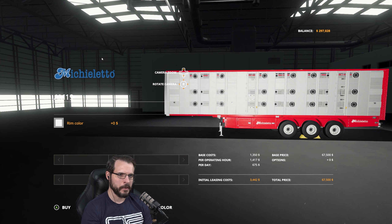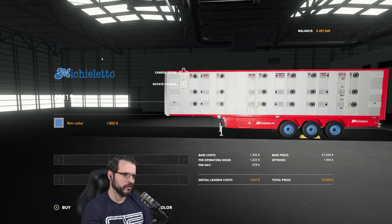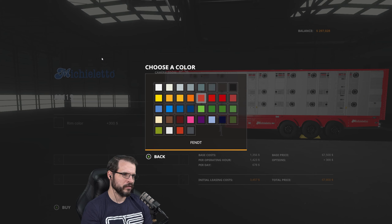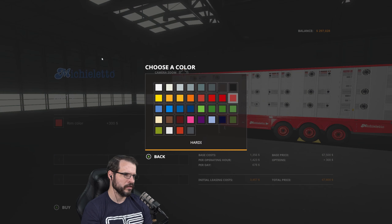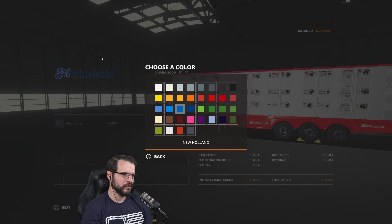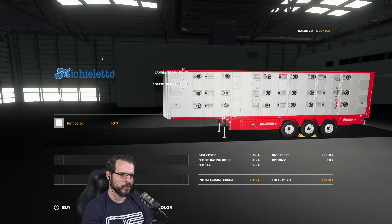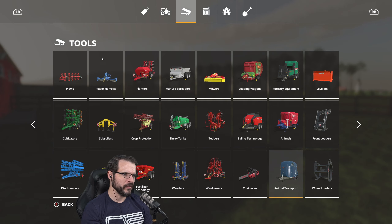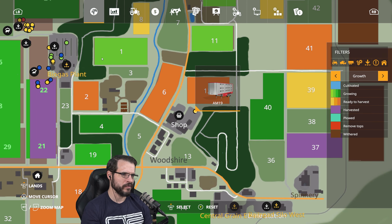It's only two more cows per, to be fair. We can change the rim color — oh, we can make it whatever color we want. Matching the red of the rest of it kind of looks like it would make sense. Just go with the default color, it's going to work. We'll go ahead and grab this one because there's a couple more cows — that's going to save us a few trips.